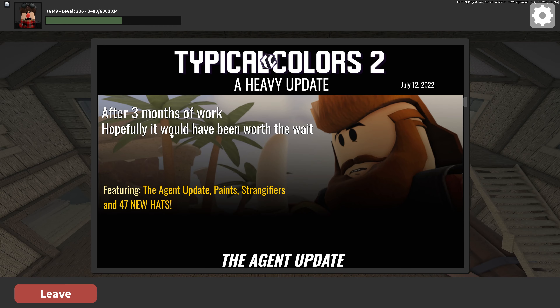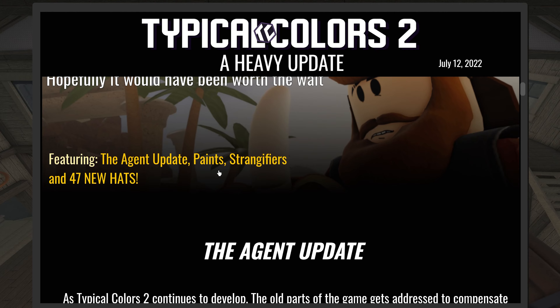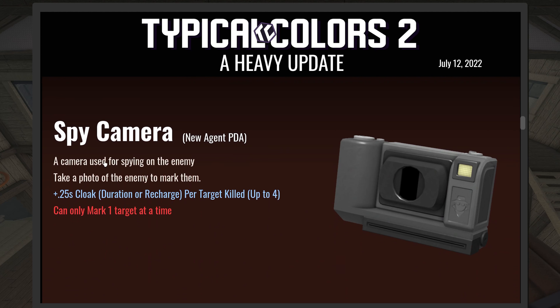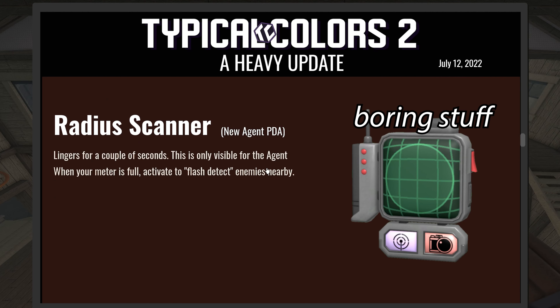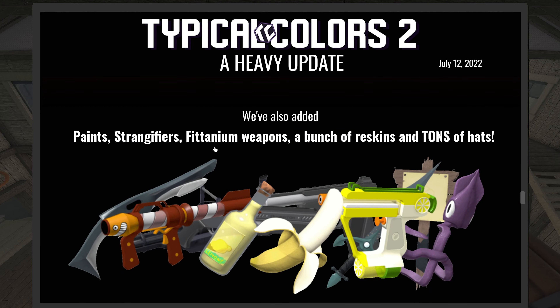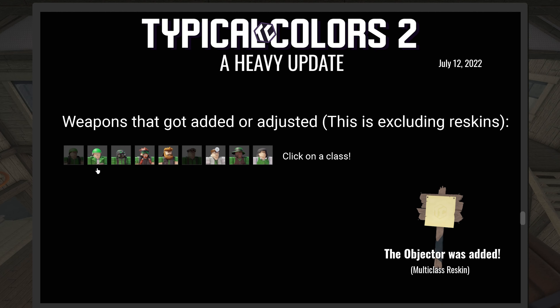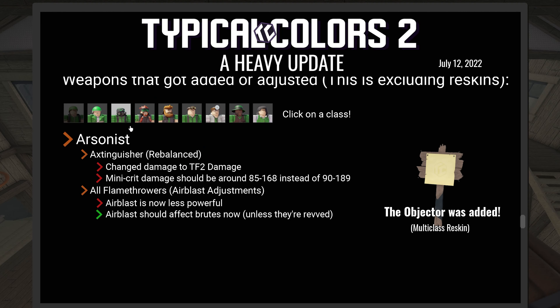First thing to check out — wait, strange fires, there's paints, 47. Spy camera: new agent PDA, a camera used for spying on the enemy — take a photo of the enemy, mark them. Looks like a lot of new reskins. Objector's here, torpedo 2, no new flanker changes I think.